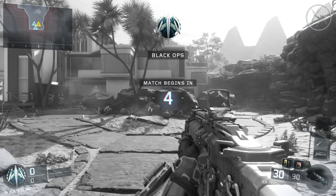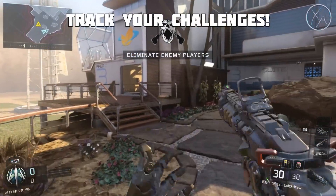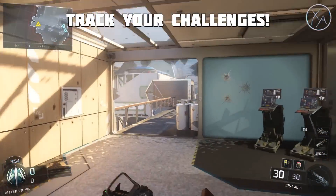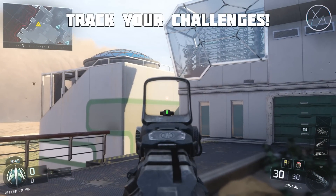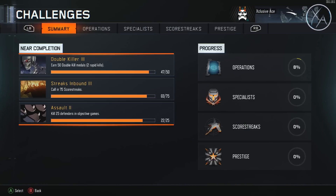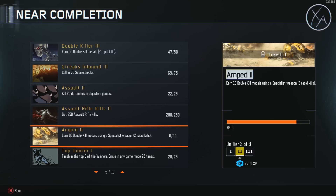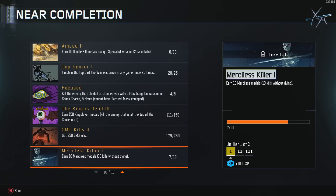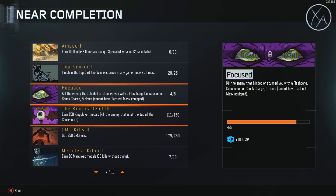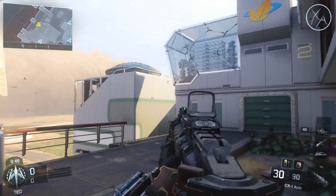These tips are in no particular order. The first tip is to keep track of your challenges, which is relatively easy to do in Black Ops 3. When you go to the multiplayer challenges menu, it shows you on the summary your top 10 nearest completion challenges — the ones you're closest to completing — so those are the ones you want to focus on.